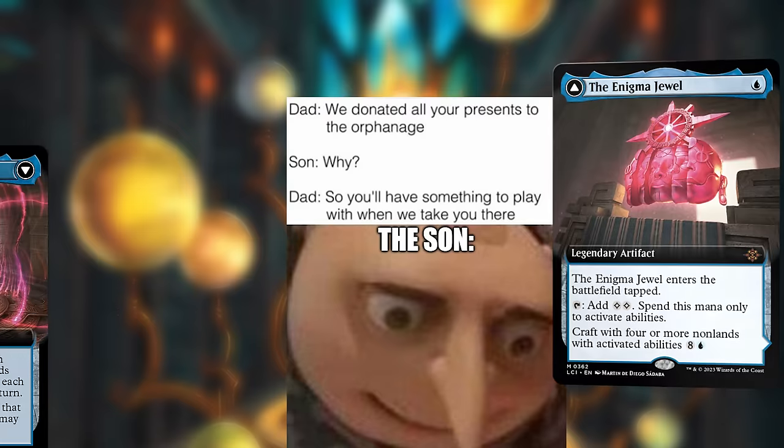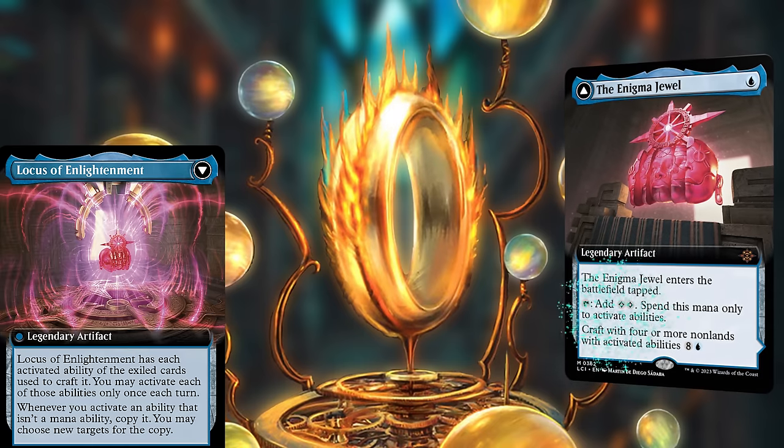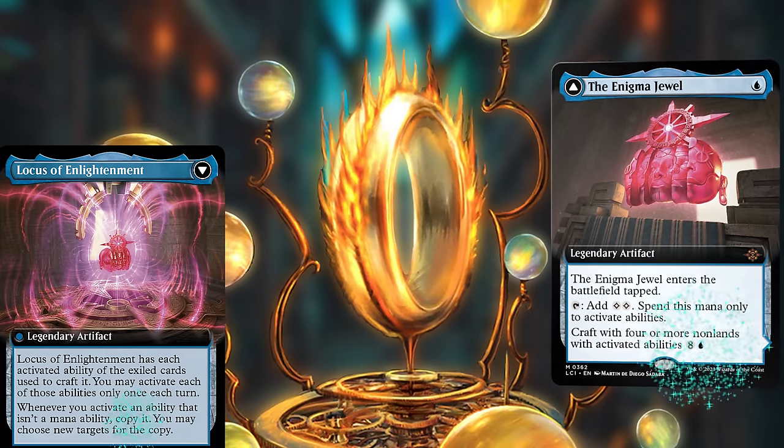Luckily there's Anim Jewel — even better than Sol Ring if we hit our heads hard enough — although it does enter tapped, and we can only use the mana for activated abilities, but it can also copy abilities, which is pretty gangster.